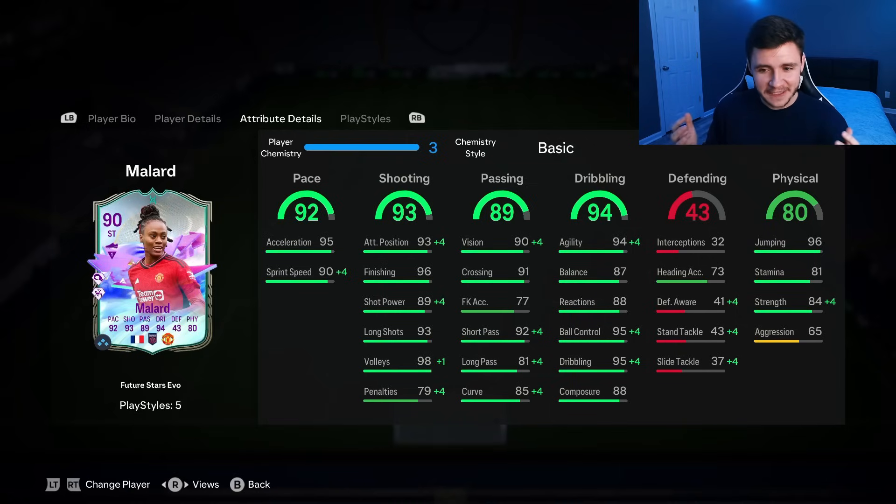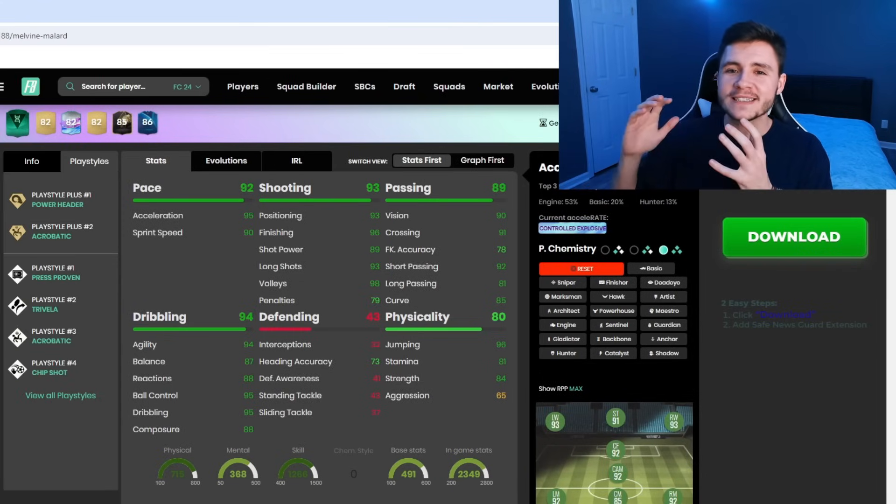Last but not least, 80 physical for the card as well. Really good jumping at 96, 81 stamina is a decent stat, 84 strength, and 65 aggression. If we jump over to Futbin, we can see that Millard does have six different play styles. She has the Power Header and Acrobatic playstyle plus. She also has Press Proven, Trivela, Acrobatic, and Chip Shot — some really solid playstyles right there.